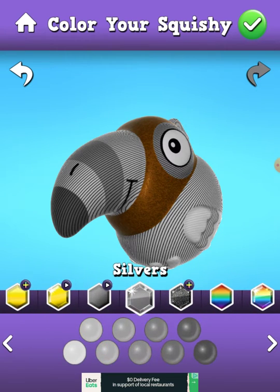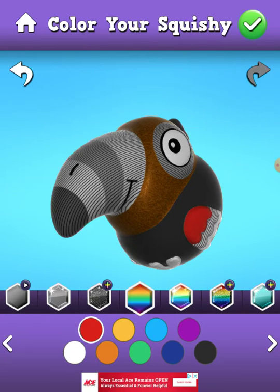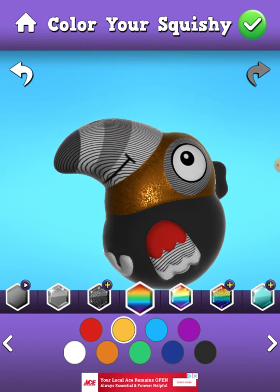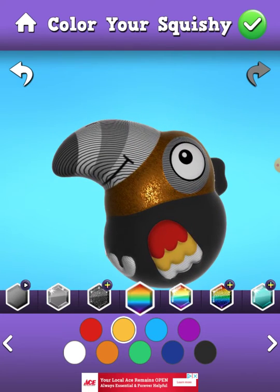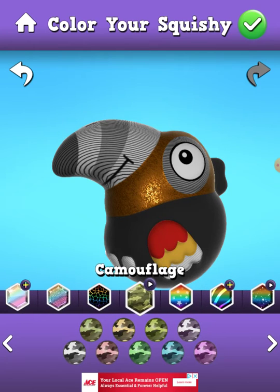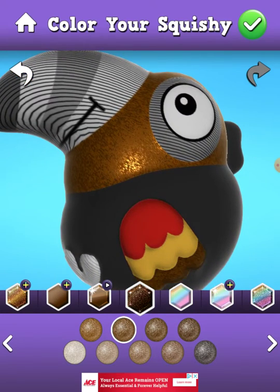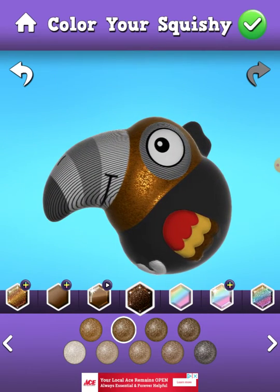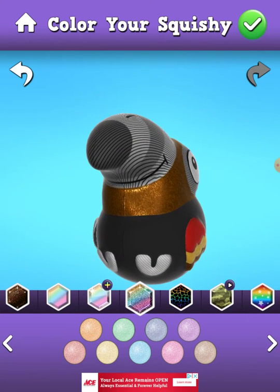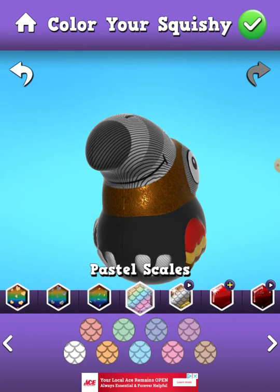Let me go back to the main colors. Black for Godzilla, red for Rodan, yellow for — not my favorite — Ghidorah, and a darker brown for Anguirus. The feet are going to be blue, because blue is one of Mothra's colors too, so I'm going to add that.